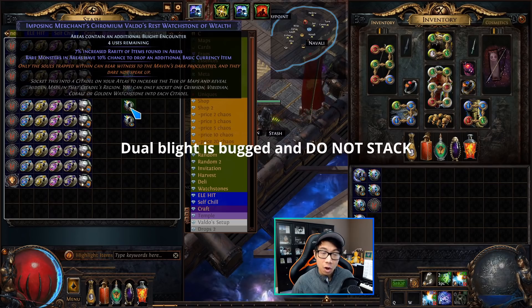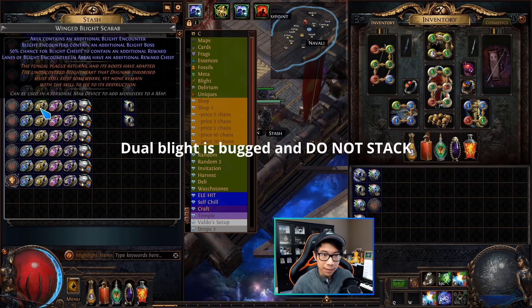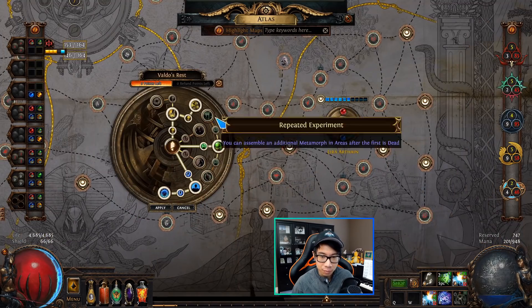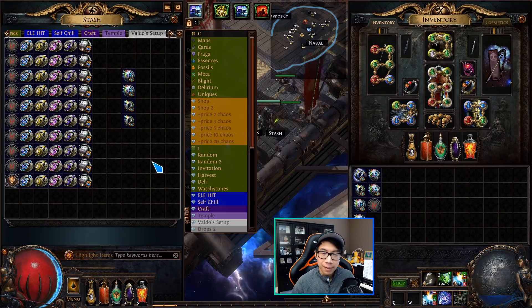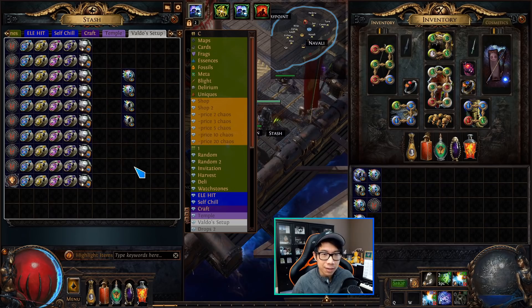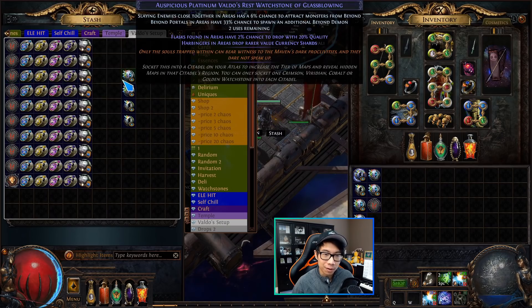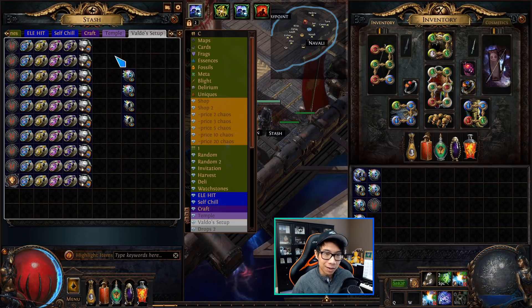I think Blight might be better — the Metamorphs were good but they weren't crazy. So I'm running the blight scarab and getting Mass Mycelium, and on top of that I'm rolling Blight onto my watchstones as well, getting two blight encounters per map with Mass Mycelium and the effects of the winged scarab. If you are new to the Valdo's Rest currency farming strategy, check out the other video linked in the description. I talk in much more detail about what this Nemesis strategy is for anyone who isn't familiar with how it works.